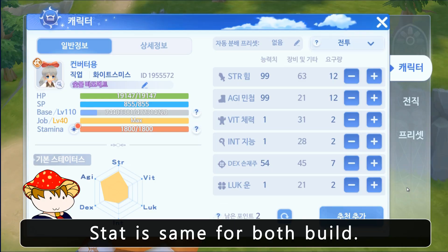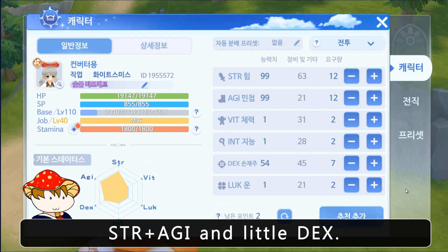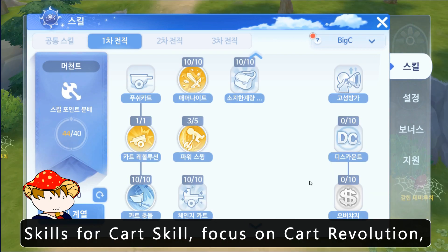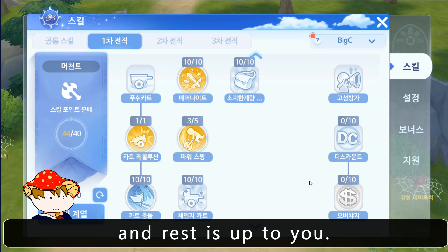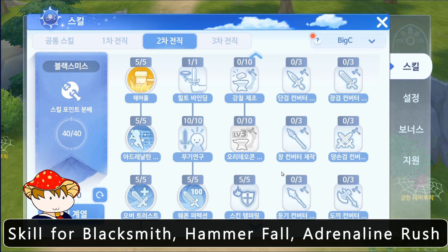Stats are the same for both builds: STR plus AGI and a little DEX. Skills for the cart build — focus on Cart Revolution, Crush Card, Change Cart, and the rest is up to you.